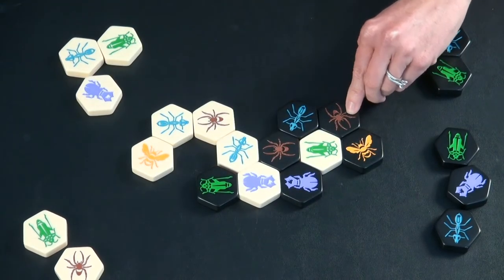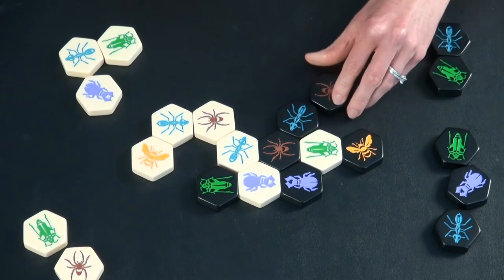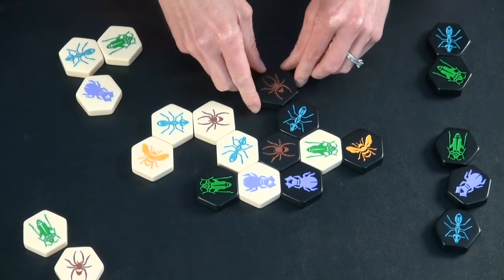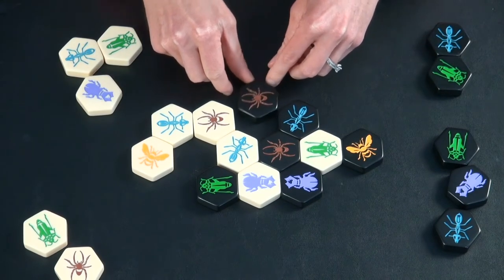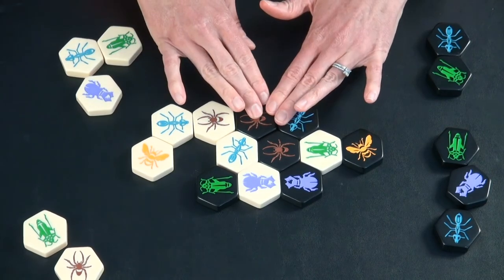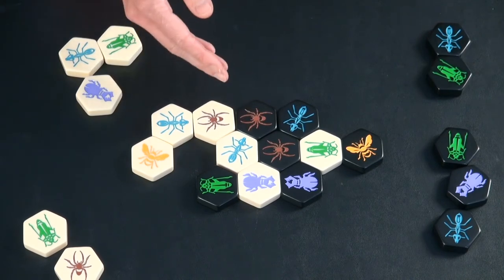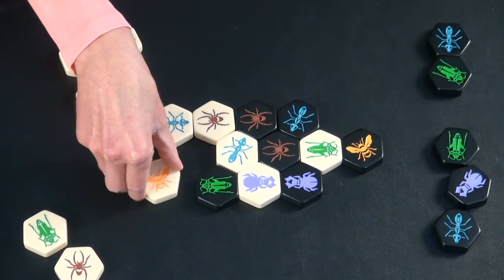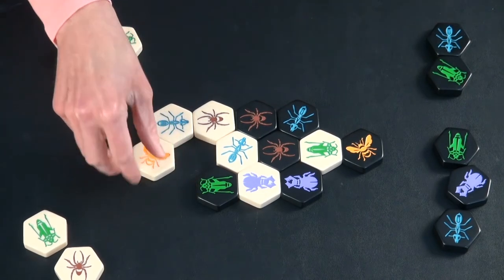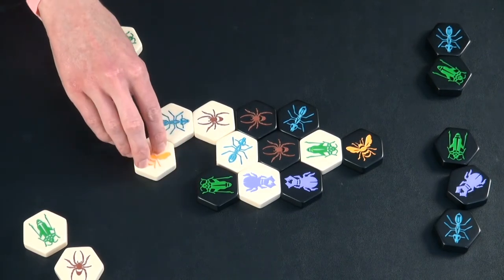The spider moves exactly three spaces per turn — no more, no less. It must move in a direct path and it cannot backtrack on itself. So you can't have it go one, two, and then go back one to end up somewhere else — it goes one, two, three. The spider also cannot move across to a piece that it is not in direct contact with. A piece has to be connected to another piece the entire time that it is moving.